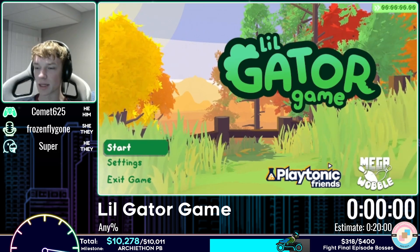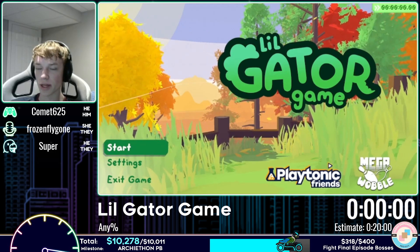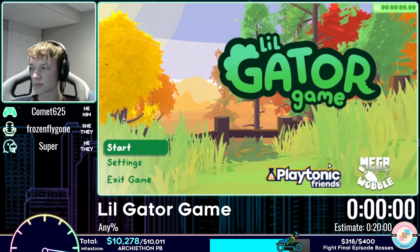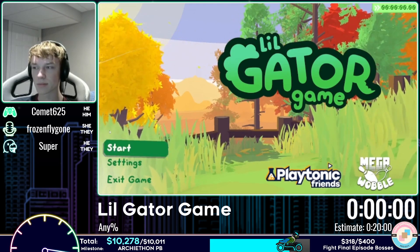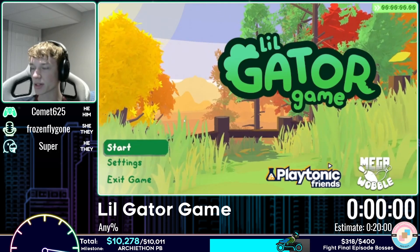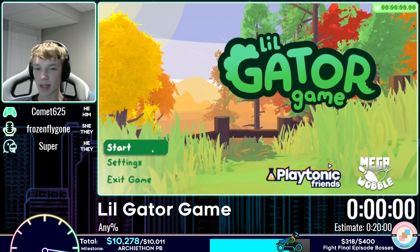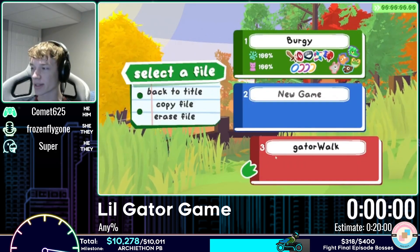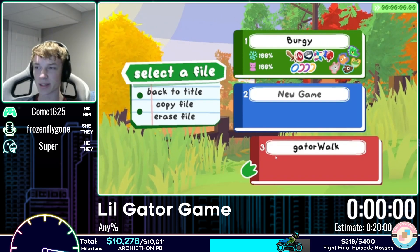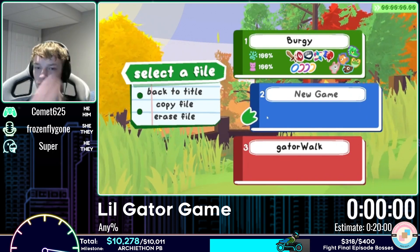This is a game about a little gator. Joining on commentary is Frozen Flygon, who is excited: 'I am here to gator walk. This game's really cute and has some amazing speed tech, and Comet's going to crush it.' Comet confirms that gator walk won the final game vote by a wide margin, and they'll be gator walking through this speedrun.